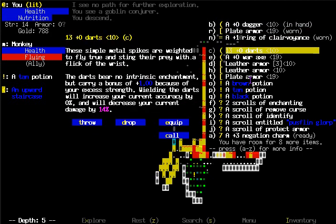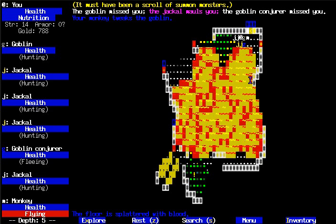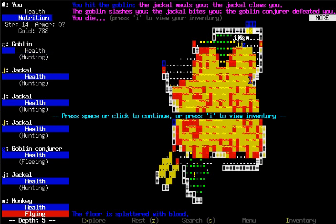What do I have in my inventory? I'm gonna read this. And I summoned monsters — wonderful. And I'm dead. Wow. Yeah, I got surrounded.